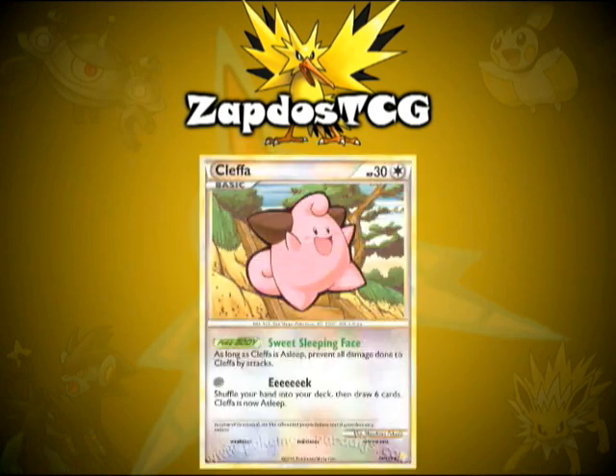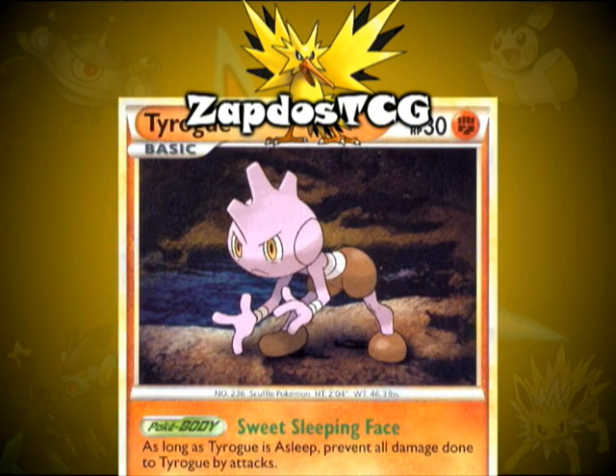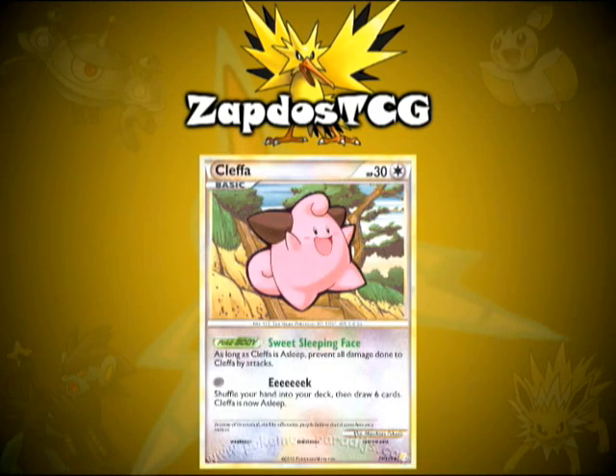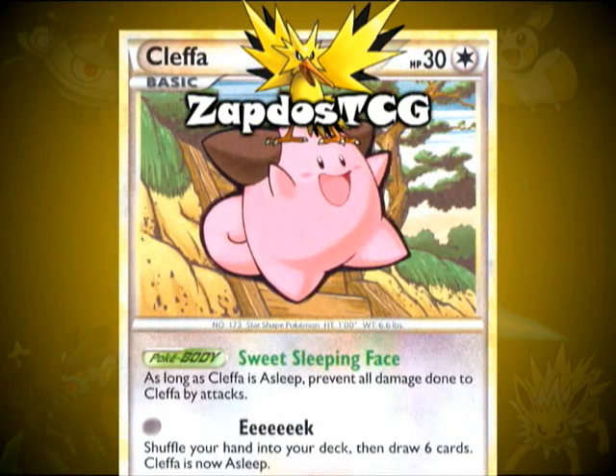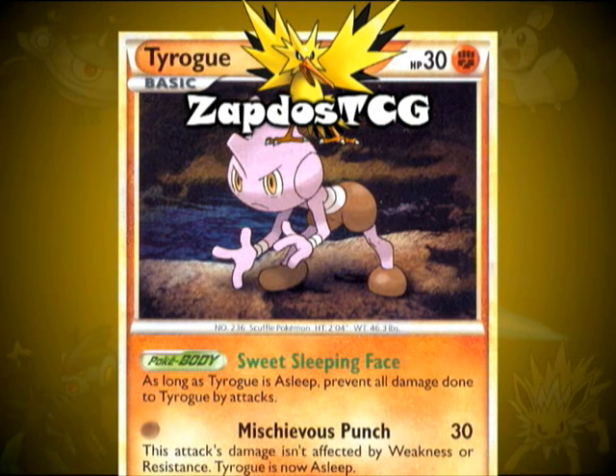You should also run some basic Pokemon like Cleffa or Tyrogue. These are great because their Pokebody states that when they are asleep they can't receive any damage, and their attack puts them to sleep, so that's just perfect. They also have free retreat and great attacks that don't need any energies. Cleffa's attack is basically the effect of Professor Oak's New Theory, which lets you shuffle your hand into your deck and then draw 6 cards, and then Cleffa's asleep. Tyrogue's attack can deal 30 damage without weakness or resistance, and then it's also asleep. This can be great for stalling and preparing yourself for a late game. The only downside to these cards is their weak HP of only 30, so they'll probably be knocked out with one blow.